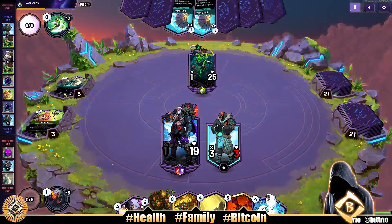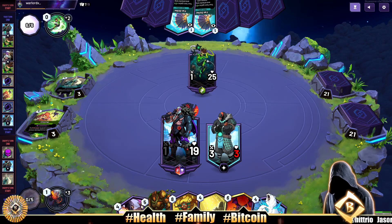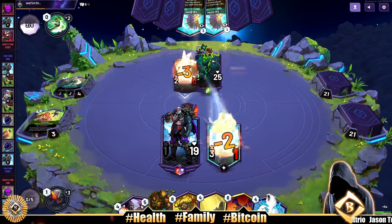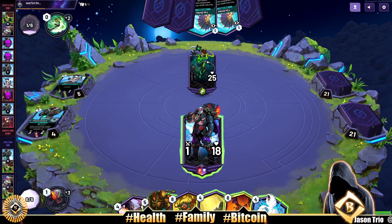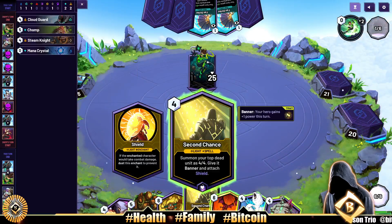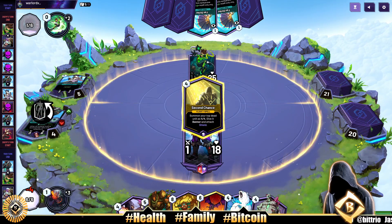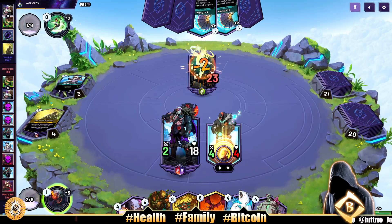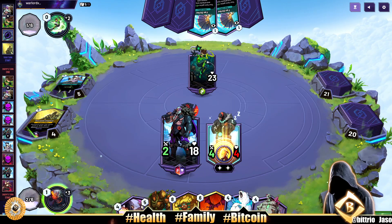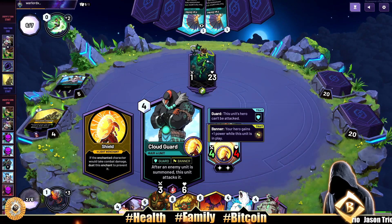The Cloud Guard does not play games! Comboed with Second Chance — is it one of the best combos in Skyweaver? Summon your top dead unit as a 4-4, give a banner and attach shield. Yes! I want to do it! I'm going to do that thing! Can I just give him plus one? I'll wait. Cloud Guard — undefeated, undisputed!